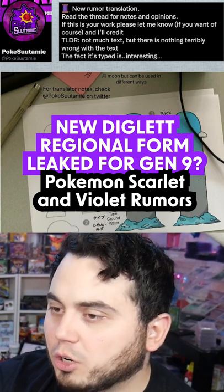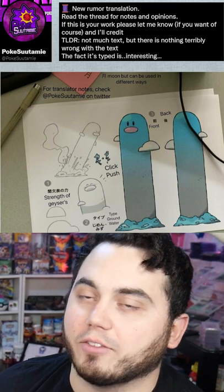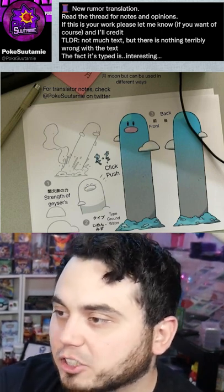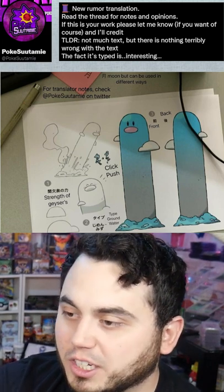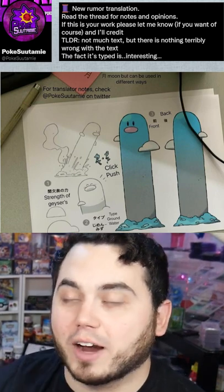We have this Diglett image which has surfaced. As much as this seems like it would be the fakest thing ever, think about Alolan Exeggutor and it wouldn't surprise me. It looks like something straight out of Mario. Apparently Ground, Water — it's basically a geyser, like a geyser shooting out of the ground.